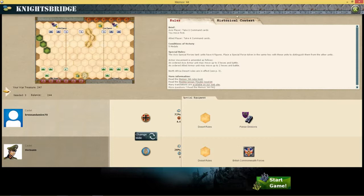British Commonwealth Forces, and there's a 72% win ratio for Axis. So everything's coming up Milhouse in this one. Let's get into the historical context and then get into the game.